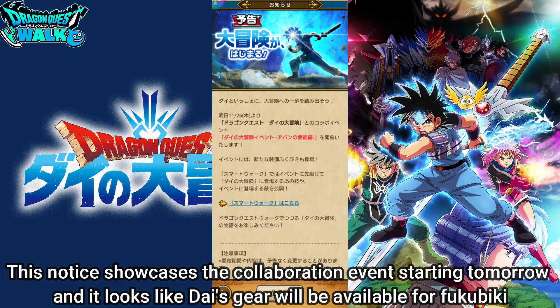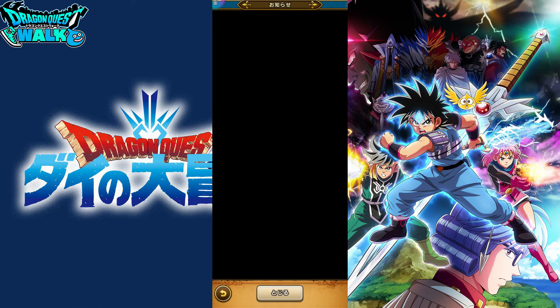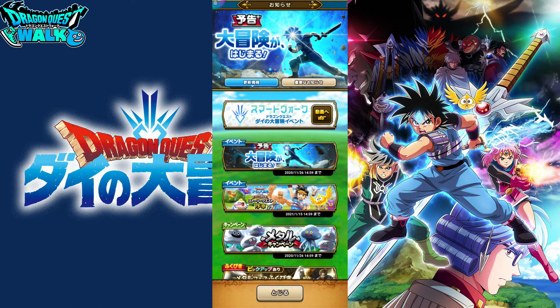It has a link to the smart walk. Looking at the top, we can see that we're probably going to get Fukubiki for Dai's gear, and that is confirmed in the smart walk. So let's go to the smart walk.